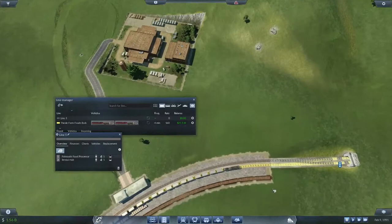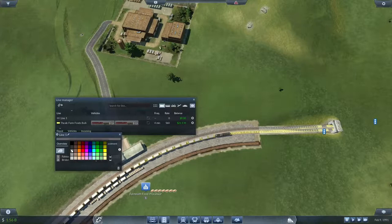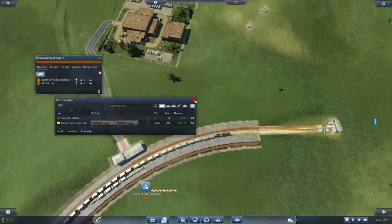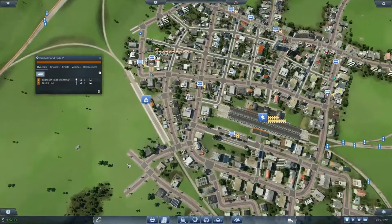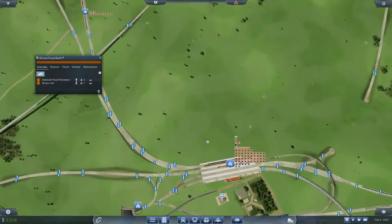I really don't like that grey colour — shall we make it orange? That looks good. So this is going to be Bristol food bulk. That's splendid. Now the issue we've got of course is we don't have a convenient locomotive depot — it's going to have to come all the way up here and I'm not sure if the depot will do that. Let's see — we might have to trick it.